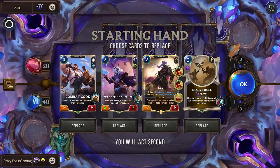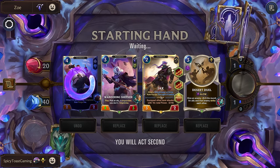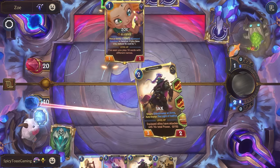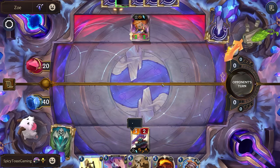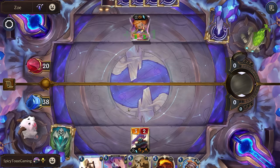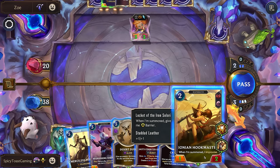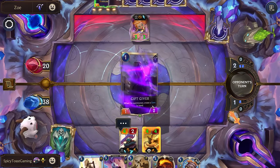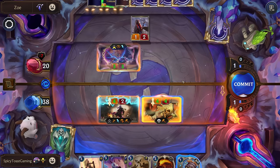Up first we have Zoe with Power Overwhelming — pretty solid opening hand. Let's get rid of the Combat Cook, a little too expensive at the moment. I think we'll actually hold on to this though. We'll play Jax and they'll be able to attack. Not if they have the Serpent — I think we'll go ahead with the Hook Master, pretty solid card. Let's go for the Shepherd's Authority. Let's kill Zoe. I think we'll save the Catch for later.